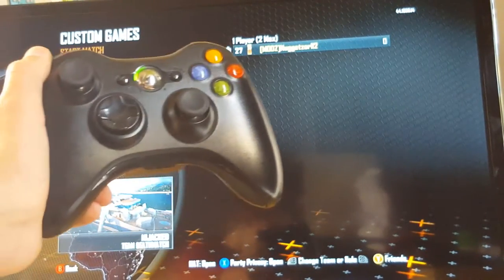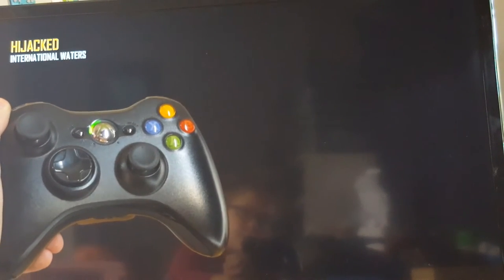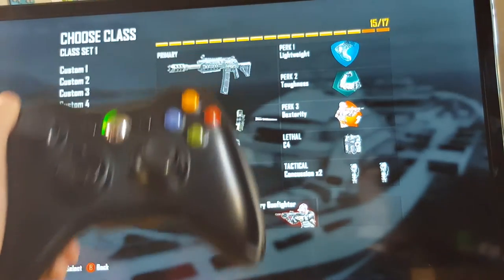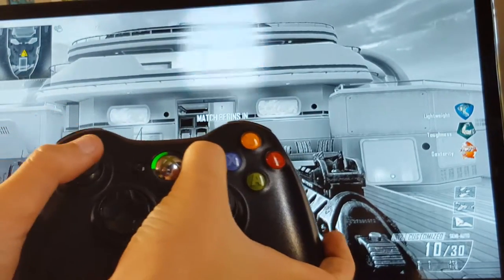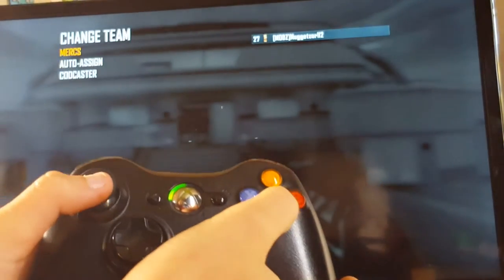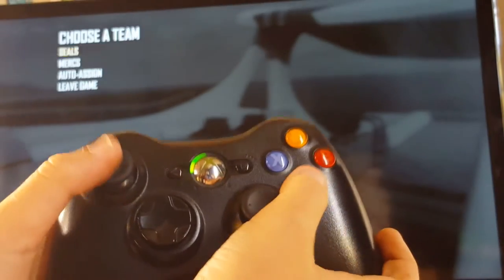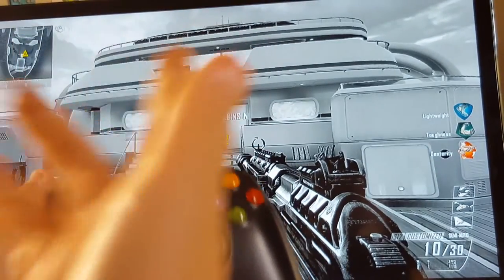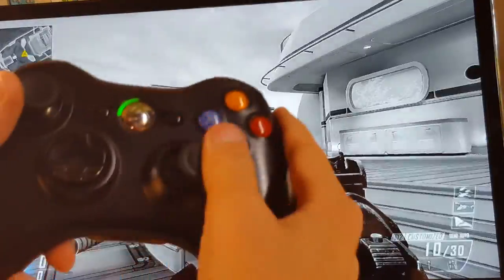We'll start the match first and I'll show you what you're supposed to do. Okay, so now what I'm going to do is press start, change team, go to caster. Then you want to press start again, go to change team, and double tap it quickly like that — it'll double tap. Then you'll jump in the air and you can see I'm now moving around.